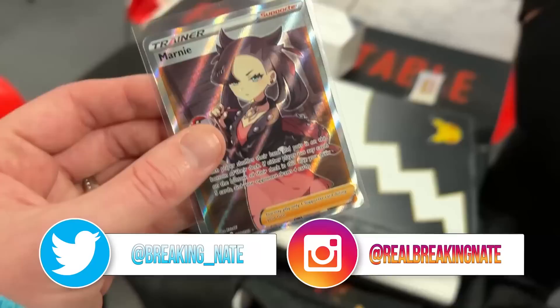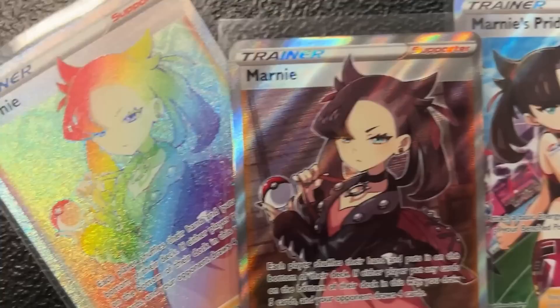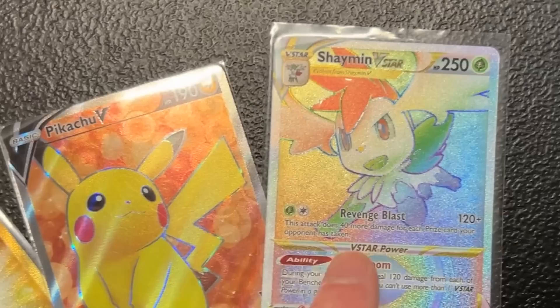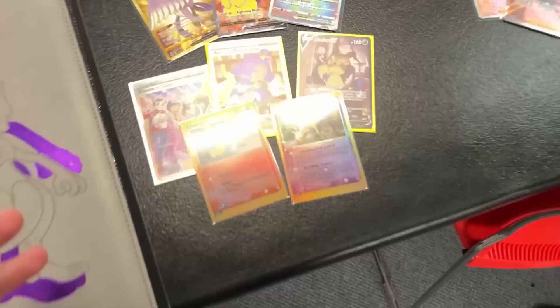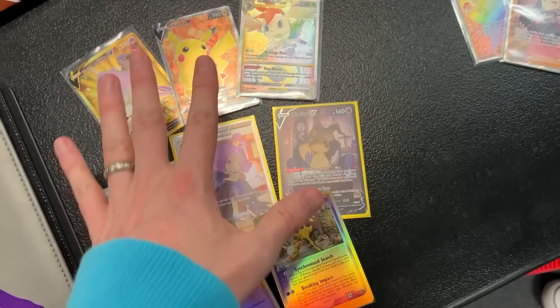We're doing a trade with somebody you've probably seen on the channel before. I always trade my Charizard and you want another one — sure, boom, it's a deal. So you're interested in the Marnies — all three of them — and you're actually trying to help me complete some of my binders. So Galarian Articuno, Pikachu V, Shaman V-Star rainbow rare, Friends in Galar, Acerola, Mimic You, and reverse hollow Cyndaquil and Girafarig — which is a palindrome, by the way. All those for that — are you cool with it? We checked values on everything and we're all good.